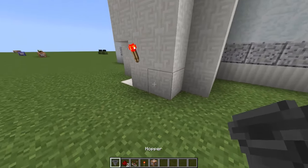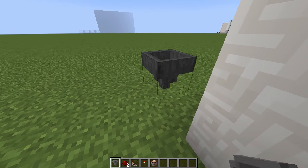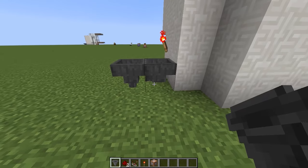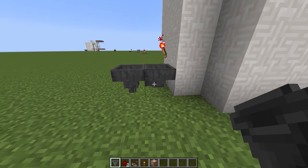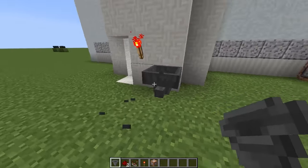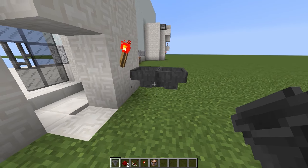Then we need to grab our hoppers. We need to put two hoppers right here going into each other. First off, place the hopper this way like that, and then place another hopper going into it. As you can see at the bottom this hopper is bent into that hopper. Destroy this hopper and place a hopper going into this hopper, so both hoppers kind of go into each other right there.